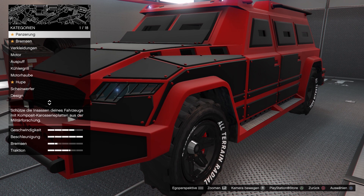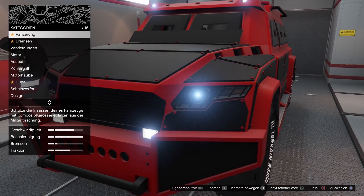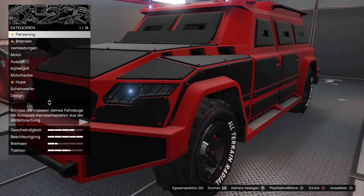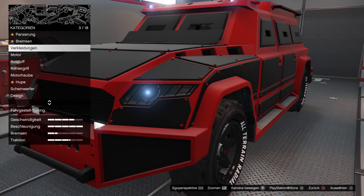Für alle, die keinen Bock haben auf den Caron Rebel oder diesen Rapid Settler, die können auf jeden Fall dieses geile Teil hier nehmen und hinten den Raketen-Anhänger oder Flug-Abwehr-Geschütz-Anhänger dranhängen.